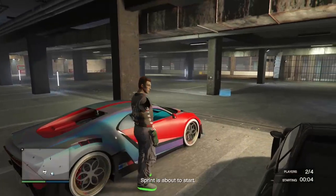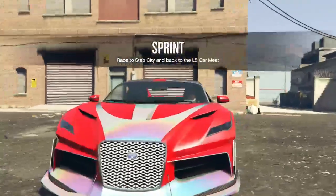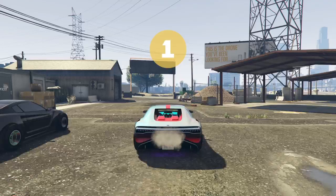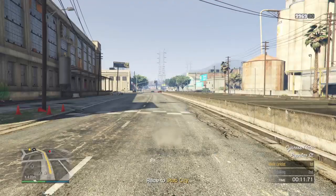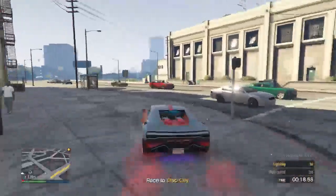Now, everyone says you need someone to bounce off of inside a different targeting mode — you do NOT need anyone in a different targeting mode. Once you spawn outside in the sprint, you can open up your Interactions menu and take the Easy Way Out, or if you're on Xbox you can hold Y to respawn, and if you're on PlayStation you can hold Triangle to respawn. Once you do that, you want to call Mors Mutual. I'm going to hold Y and respawn — you can also use the Interactions menu to take the Easy Way Out.